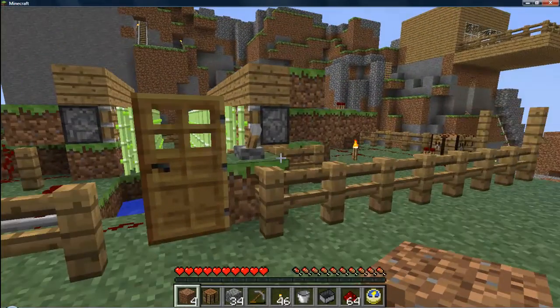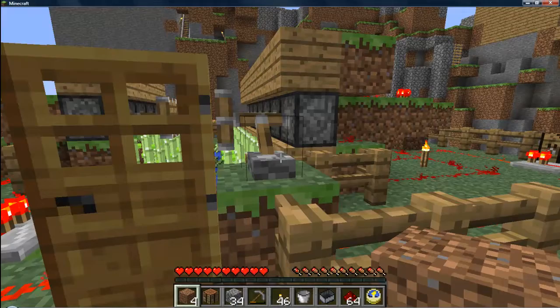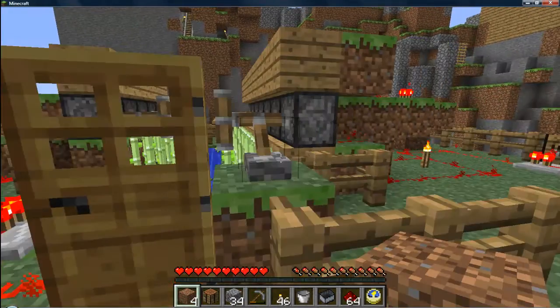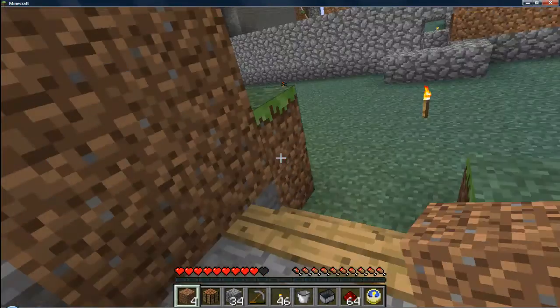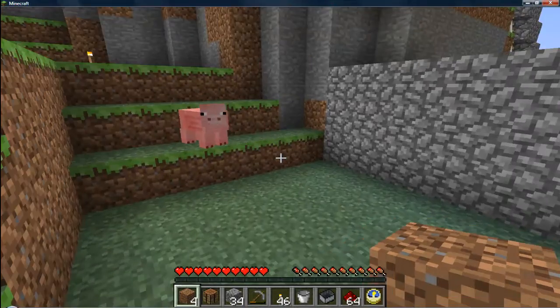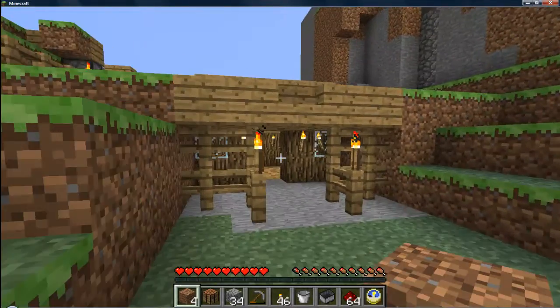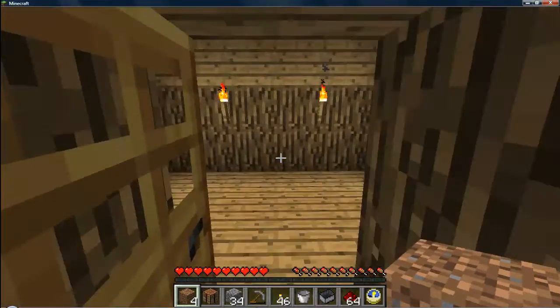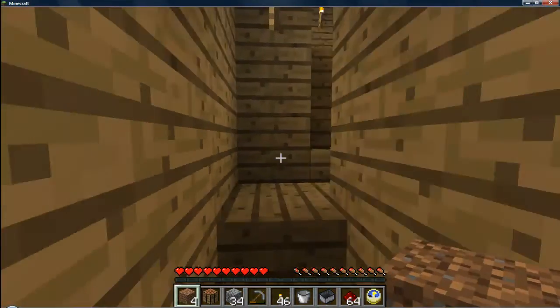This is my automatic farm - I'll just do it quickly. So you pull the lever - I made this all by myself - and it pushes it out. And you pull back in and it'll reset. Then water brings it down. Door goes into there. I'm lagging. And this was just my other little house that I decided to make - nothing much really, it was just for fun to see what I could do.